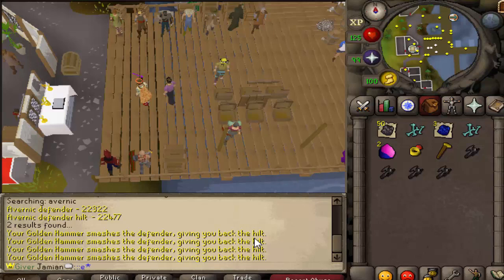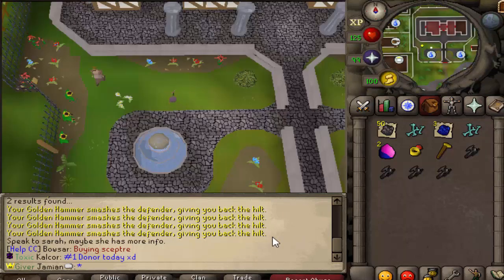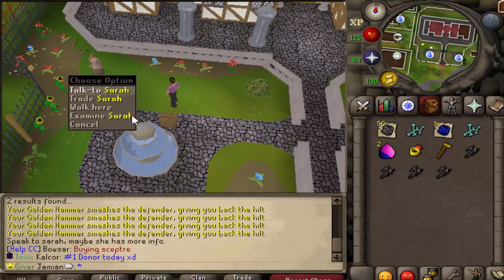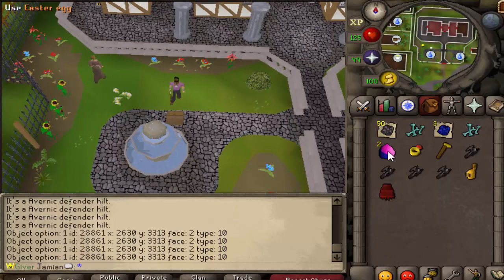So for starters, if we go to event, there is now a bank here — right here. Whenever the loot balloon gets popped, everybody will get an easter egg.